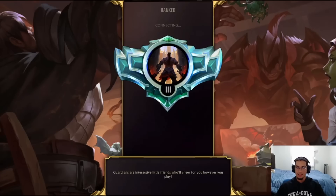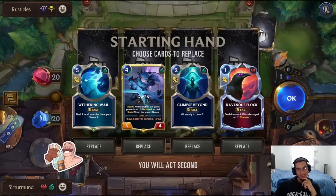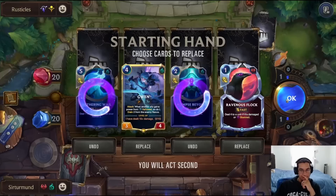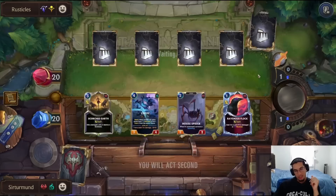GGs. So here we'll be going up against Kaisa Pantheon, which might be a little bit awkward. Oh, we're going against Rustikos — look at that. It could be a little bit awkward here because the opponent has Spell Shield, so it might be tricky on when we can kill Kaisa, when we can kill Pantheon, etc.